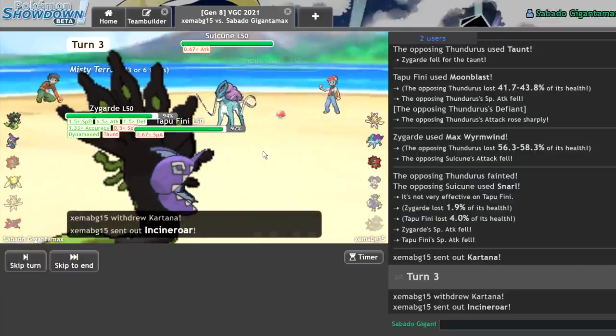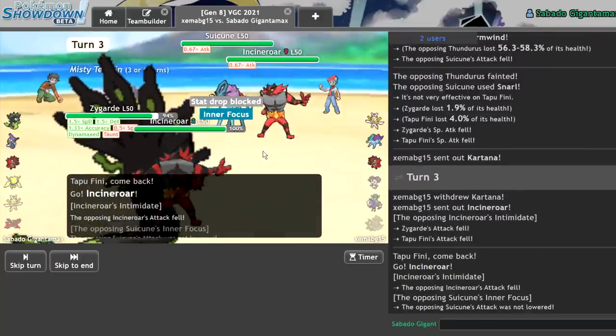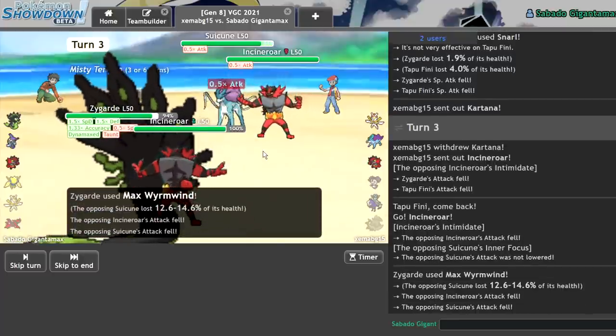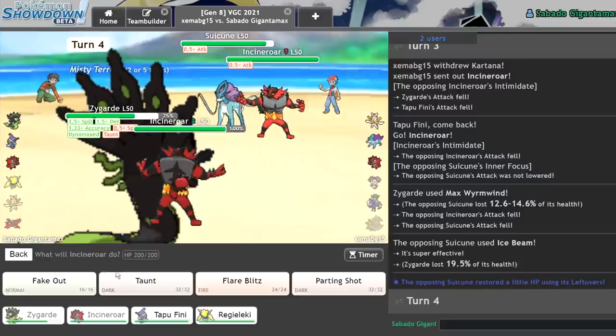If I don't get knocked into Power Construct range once this session, I have failed to make the team. There's the Incineroar. That's fine, I guess. Suicune — Incineroar gets an attack drop. Ice Beam. Almost there. Almost there. I suppose I just Quake into Incineroar and Parting Shot on the Suicune.